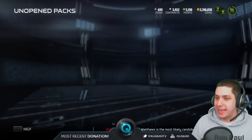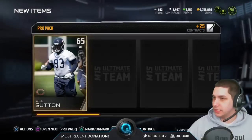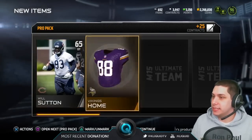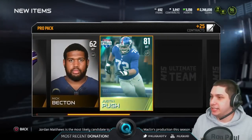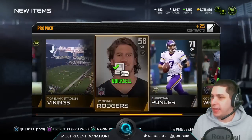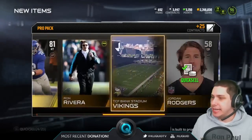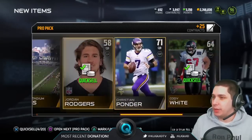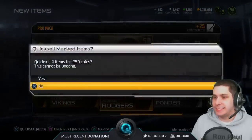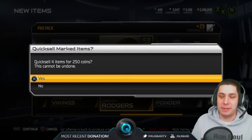Let's see what we can open up in these packs. All right, let's get started. And Justin Pugh is our first gold. So nothing really out of this first pack opening. Just out of habit, what I always do is I keep all of my 70 or above silvers, just because you never really know if they're rare or not.